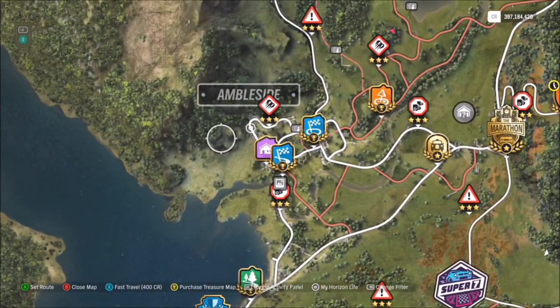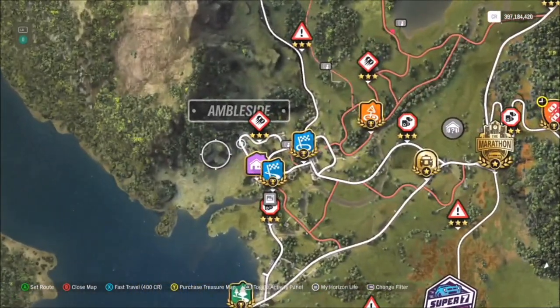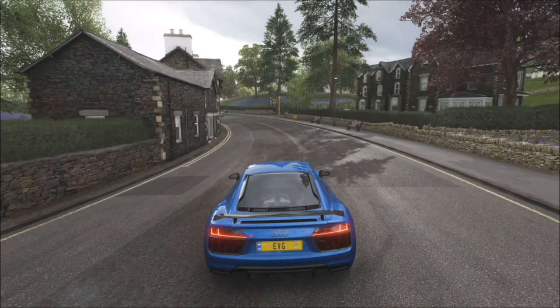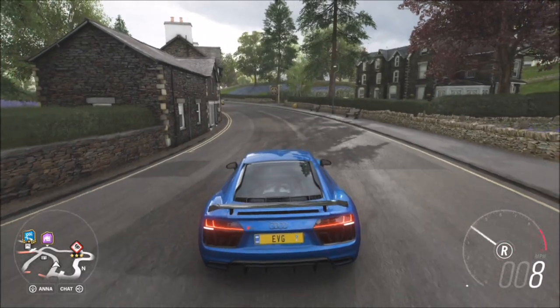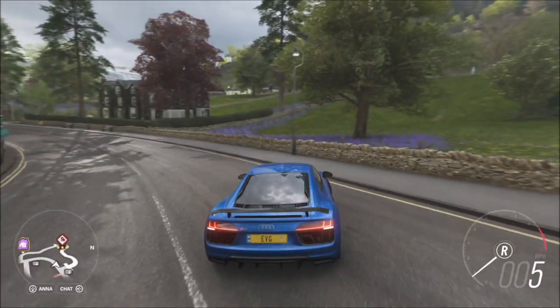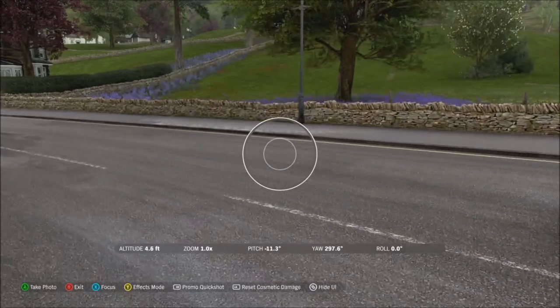For the actual location, it's just to the left of the Horizon Festival. I'm sure all of you guys know Ambleside — you'll also probably own a house there, Sunflower Meadows. You can take your photo anywhere in this vicinity. I just took my photo slightly to the right, on the same road as the Sunflower Meadows house, lined up on the road and took the shot. It's literally as simple as that.